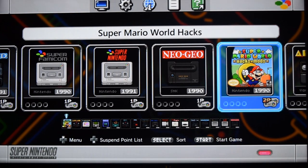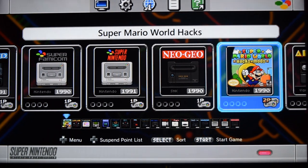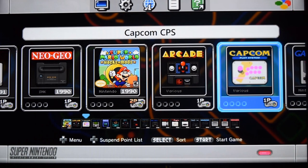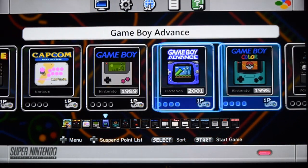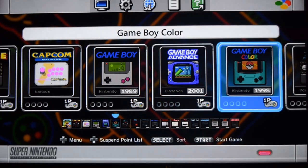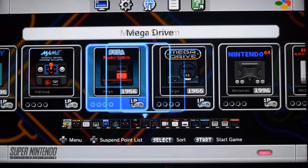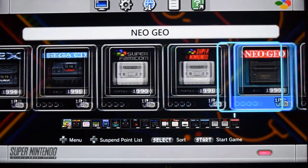Hello and welcome to a short video on the USB mod for the SNES Mini. There's approximately 2,500 games on at present. As you can see, the main menu is split into approximately 14 or 15 different systems.